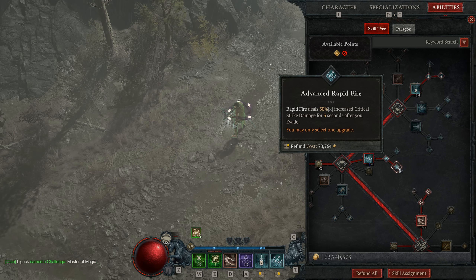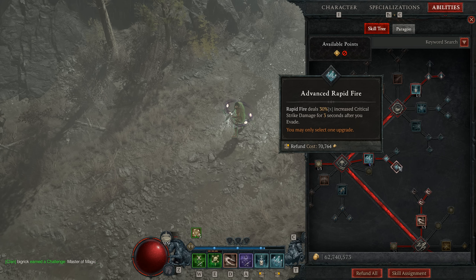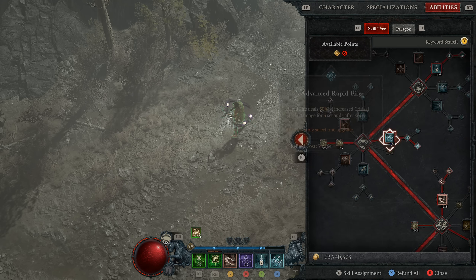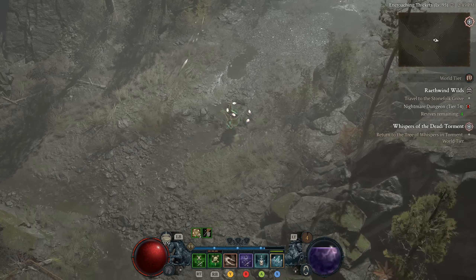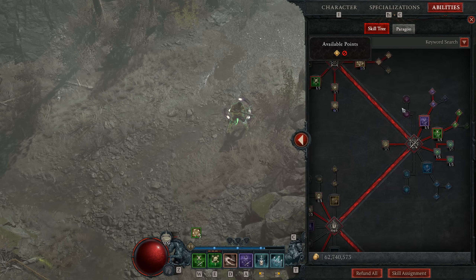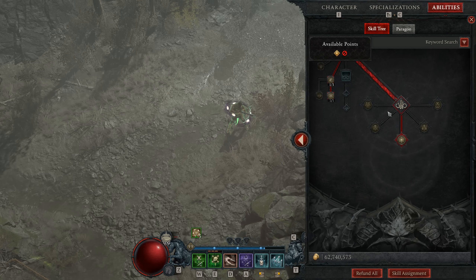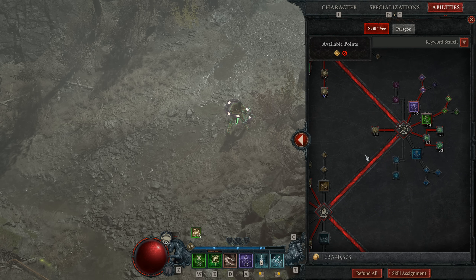To make better use of that crit strike chance, we take advanced rapid fire — the version that deals 30% increased critical strike damage for three seconds after you evade. This is a multiplier, which is big, and fits nicely with the evasion playstyle of one, two, three, shot evade. On top of that, we take precision, which adds to our critical strike damage with a nice multiplier, and we build up those stacks even faster. All these things really multiply together, creating a lot of damage.